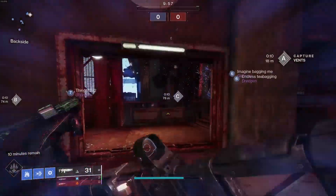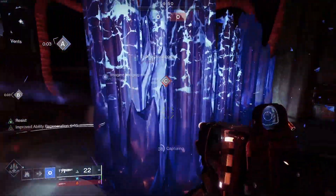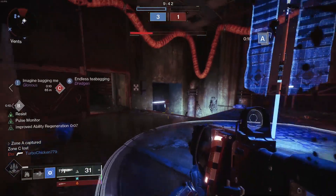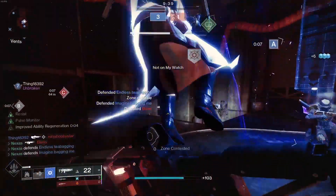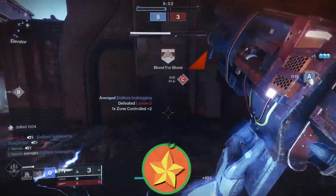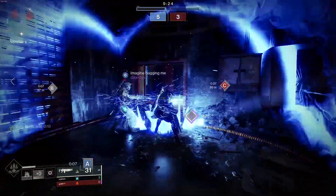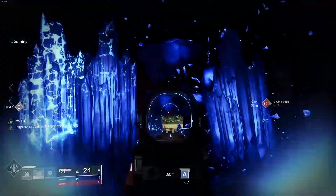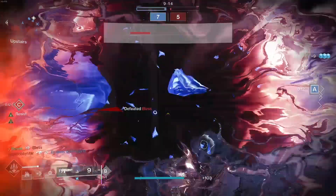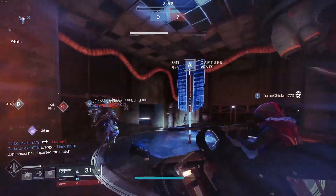We're on Twilight Gap with the Cerberus+1 showing just how it plays now. I'm showcasing how it handles stasis crystals — it's not going to be bad, but any auto rifle can really do that damage at this point. This used to absolutely annihilate walls. We're playing against some absolute sweats. It used to perform really well when Behemoths were spamming walls. It's still a bit of a meme weapon — not bad, but the utility is largely gone.